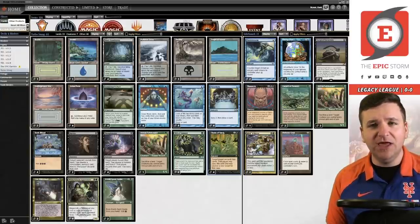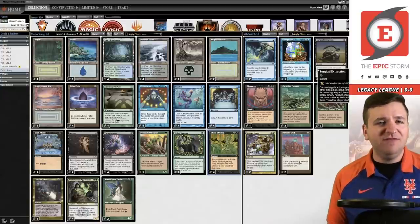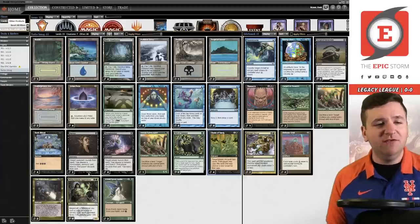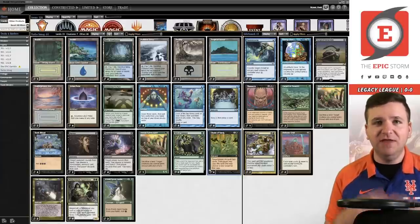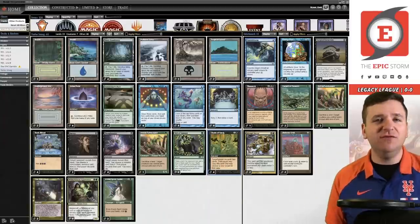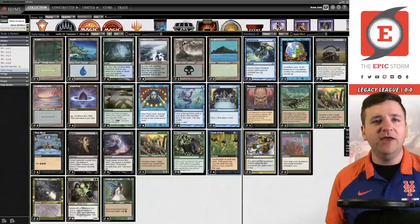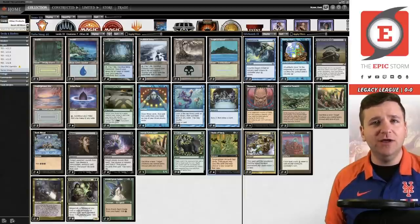I'm not sure how good Lim-Dûl's Vault actually is, but I'm willing to trust Jax and assume it's good. In the sideboard we have Flusterstorm, Defense Grid, more copies of Sylvan Safekeeper to protect the combo, Abrupt Decay, and Surgical Extraction for interaction. This deck is pretty self-explanatory: assemble A plus B and protect it. That's the game plan. Credit to Jax for this sweet deck — the list was pulled directly off Goldfish.